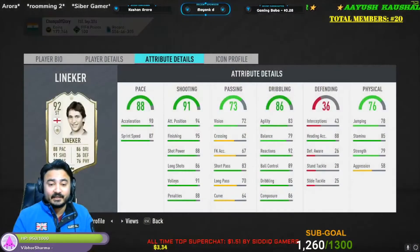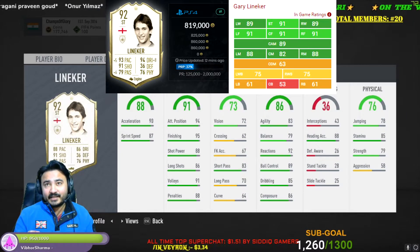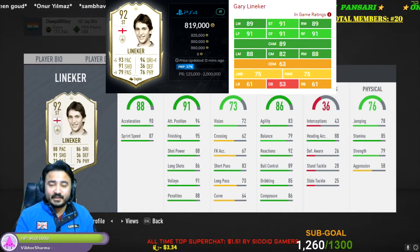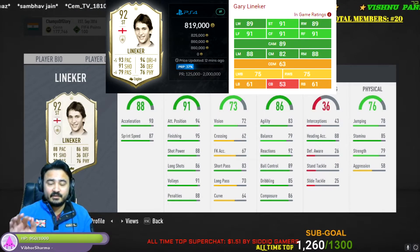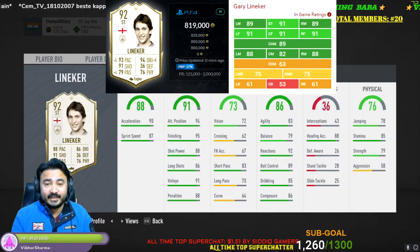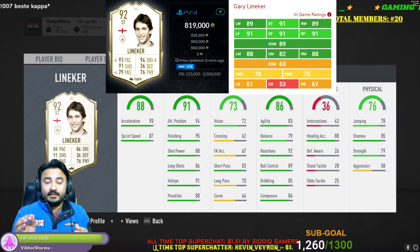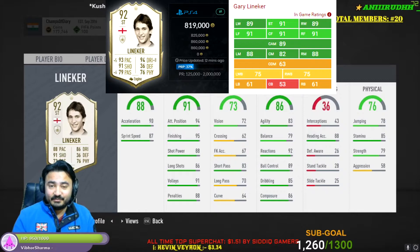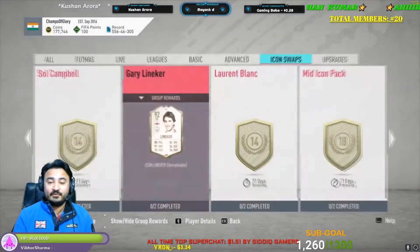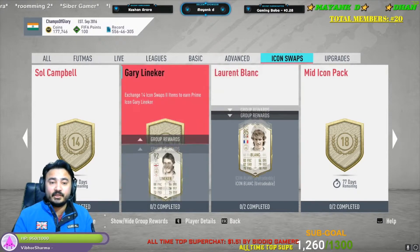Next one is Gary Lineker. Gary Lineker is a great choice as a striker. He is good in every aspect — you can give him an engine to improve his agility and pace, and after that you can play him as a striker. I would rate him 9 out of 10 because he is a great striker for any formation. If you don't have Mbappe, Cristiano, or Messi-level players, you can get Lineker.